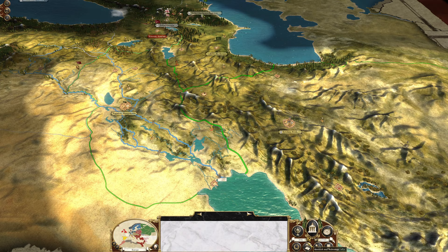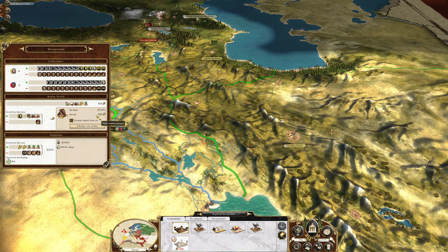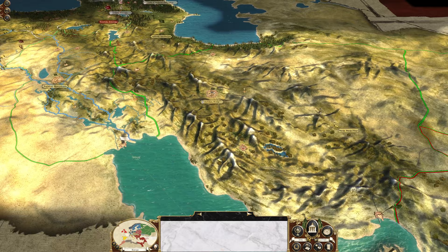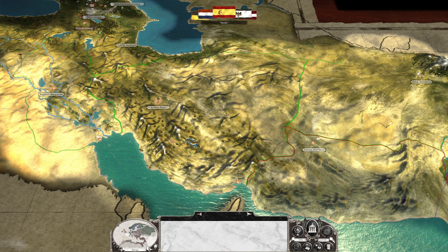Is there anything else I could do this turn? I don't think so. This place is going to be okay. The town watch is going to cost me some money. I could exempt it from tax but it will bring our income down a little bit, which I don't really want right now. So it is what it is. The French are moving for Afghanistan through areas without roads, so this may take them some time.